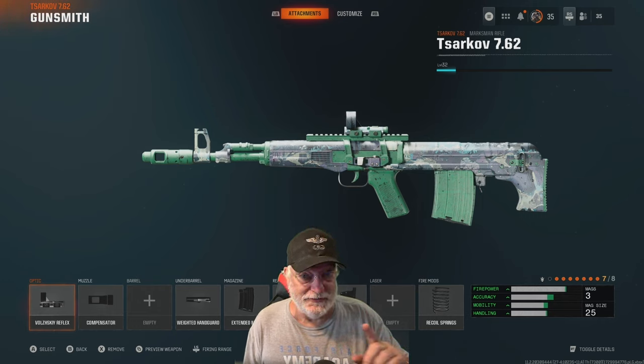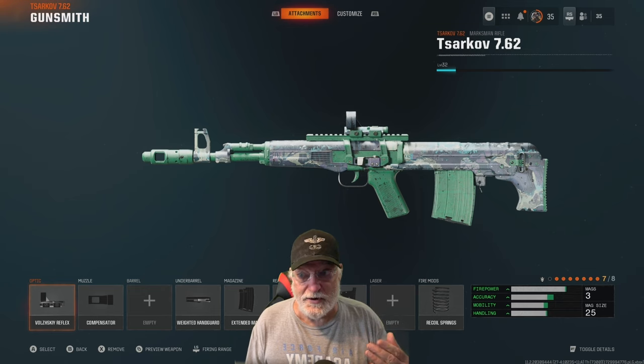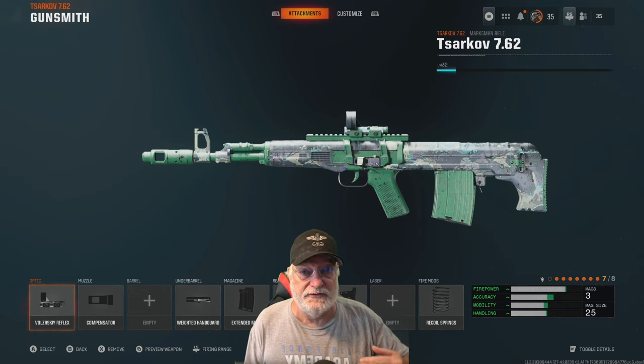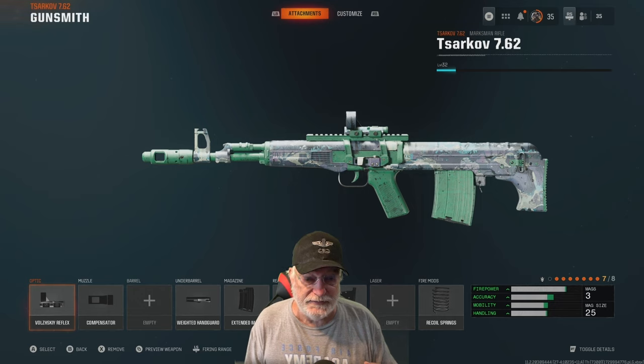This is an alert, because out of all the guns I've tried — and I've gotten all the assault rifles to gold at this point — the Sarkov 7.62, in my opinion, is the best weapon in the game. It is meta, so I wanted to get this out quickly. It's not going to be a detailed look into the Sarkov 7.62.